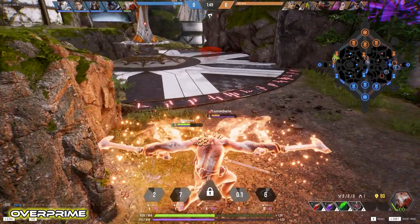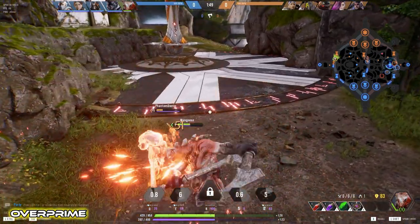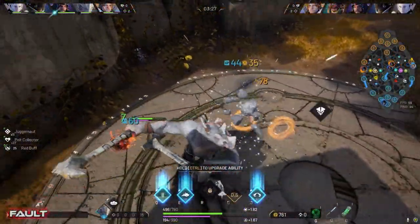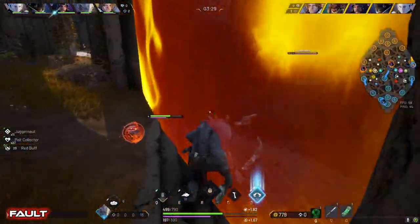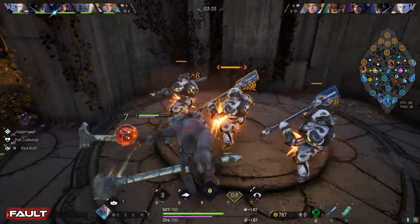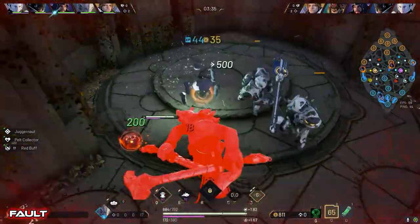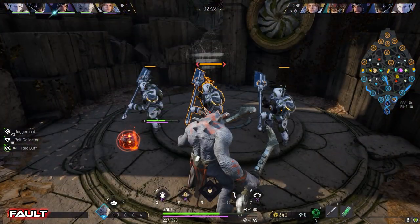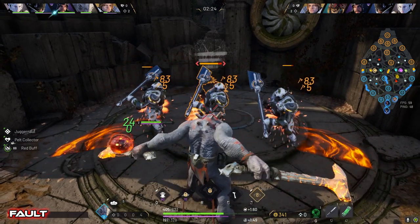The visual effect for Overprime's Double Pang is rolling flames moving away from your clubs, which is very cool. In Fault, you get the bleed damage and you apply trauma for four seconds, which reduces the target's healing. The sound effect is well done with a nice Grux grunt, and the visual effects are crescents of orange trails from the weapons.